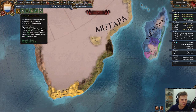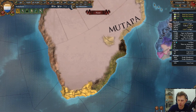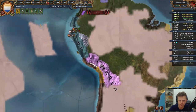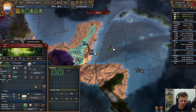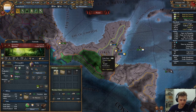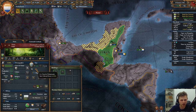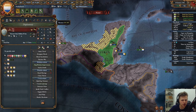Too many diplomatic relations. We need to integrate that guy. Let us head towards our vassal. You've been doing well, dude. We can go to war with him and integrate him completely, but for now improve relations with you.